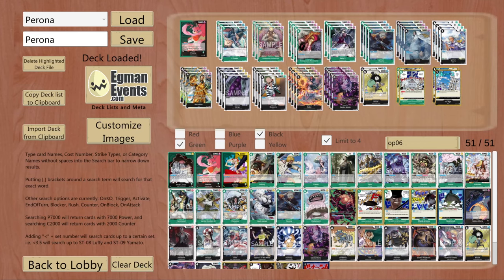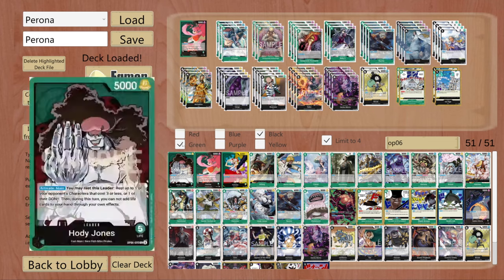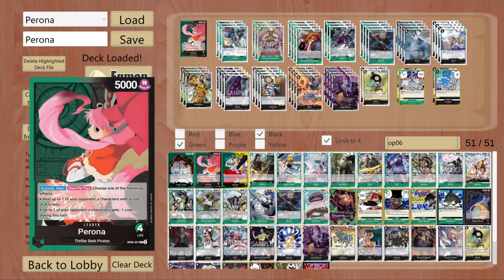But enough from me, let's take a look at the list itself. Today we are talking about Perona, the new leader coming up in OP06, and I think she is really powerful. This is why I have been cooking something with her and I think this is a really strong list, so I wanted to share it with you guys. Let's get over her effects.